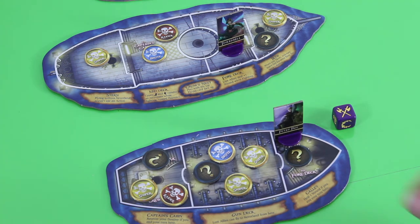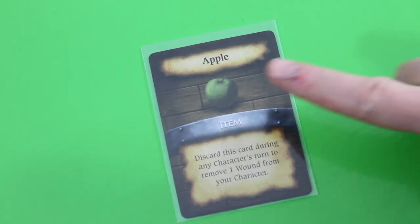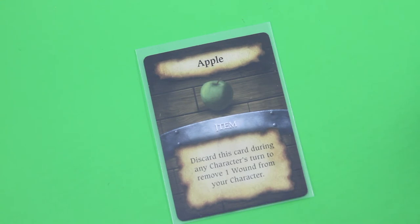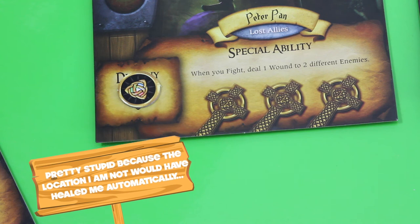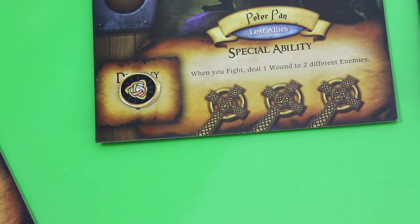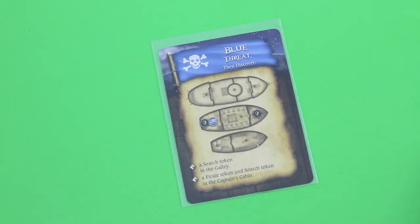With the fourth action we'll do a search action since we can't move anyway. And here we found an apple — discard this card during any character's turn to remove one wound from your character. Let's do it right away and heal that wound. Then we draw our next threat card — and I think I was too quick saying we won't see any additional blue tokens, because this is apparently a blue threat. So we activate the blue threats.